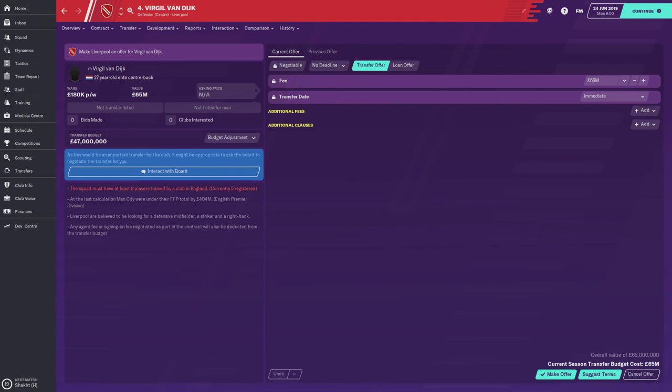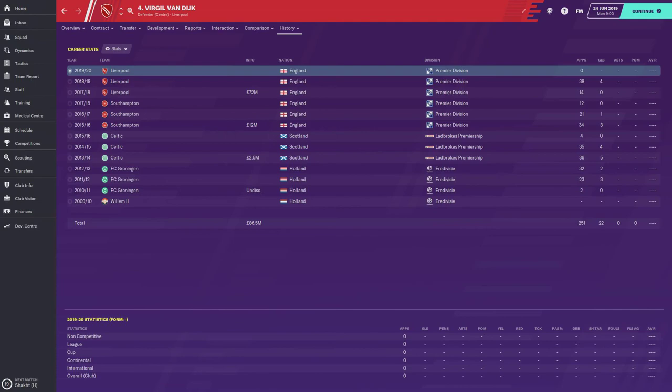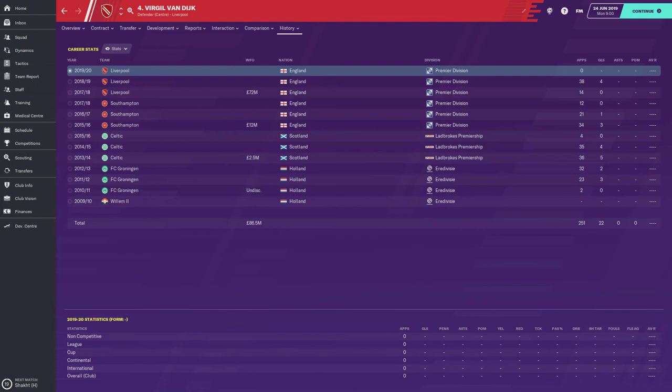Now we're going to test Liverpool a little bit. I'm just going to go in — boom — £150 million. Oh my word, they don't think £150 million is enough for Virgil van Dijk! He's valued at £65 million, so if you want him playing for your team and your team isn't Liverpool, you're probably going to be looking at the £200 million range for this guy.